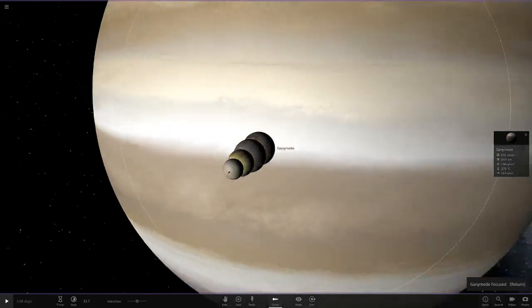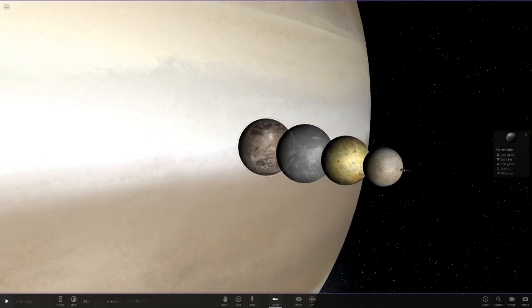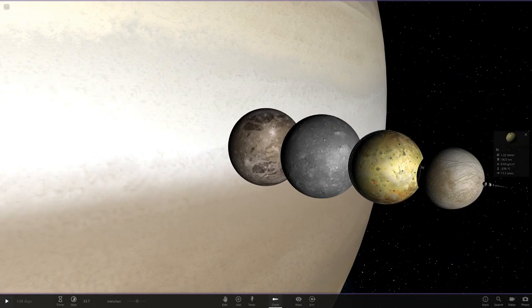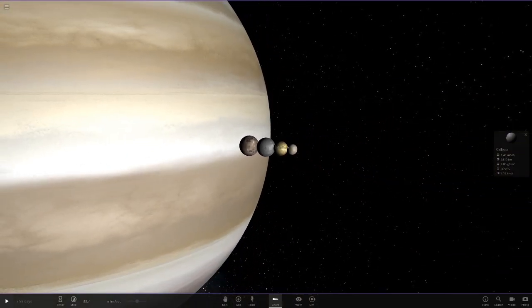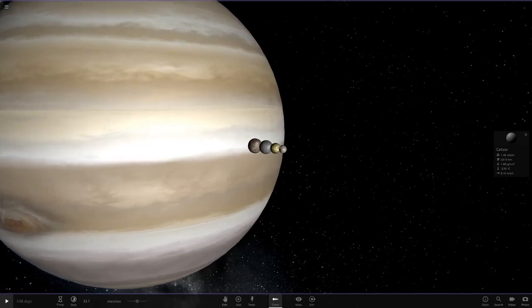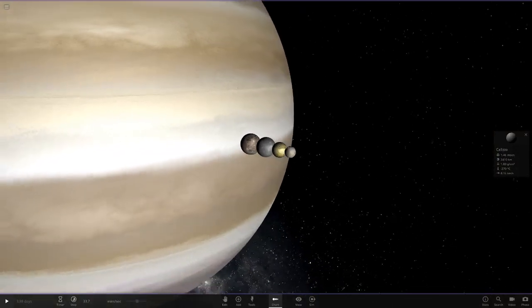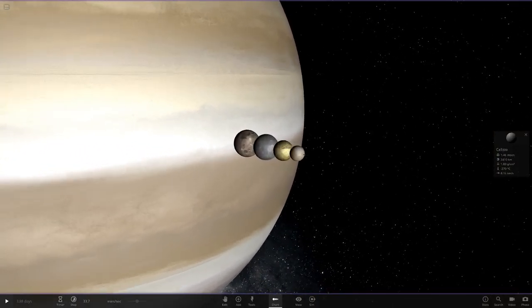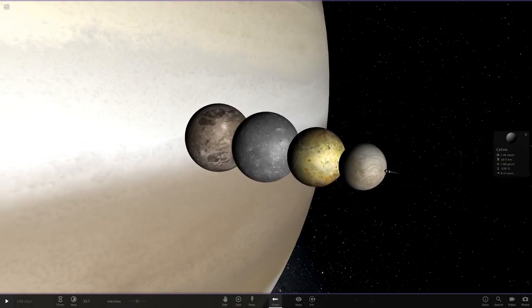Let me know your rankings for Jupiter in the comments. I reckon there could be some different answers between Ganymede, Io, and Europa because they're all pretty cool. But for Callisto, I'm expecting a lot of people to say it's the worst. That pretty much does it for today's video — let me know what you think. Also, let's see if we can go for 30 likes on this video, since likes have been down a bit recently. Make sure you leave a like — it really helps the channel. Subscribe if you're new; we're about halfway to 8000 subscribers, which is absolutely crazy.